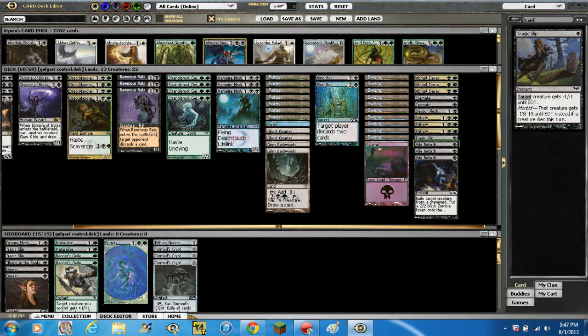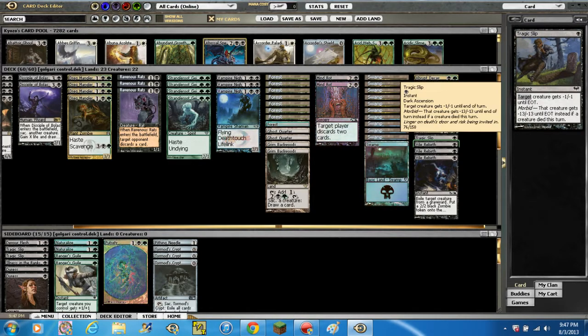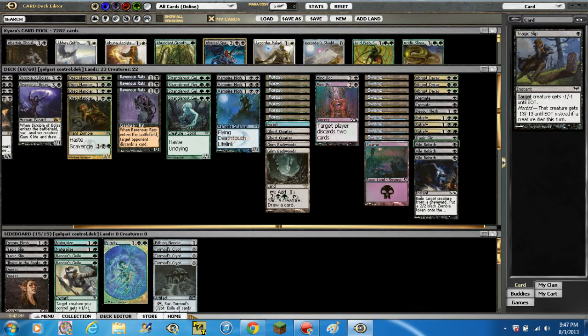We're running 1 Tragic Slip — 1 black. Target creature gets -1/-1 until end of turn, or if a creature died this turn, that creature gets -13/-13 until end of turn instead. Extremely good.